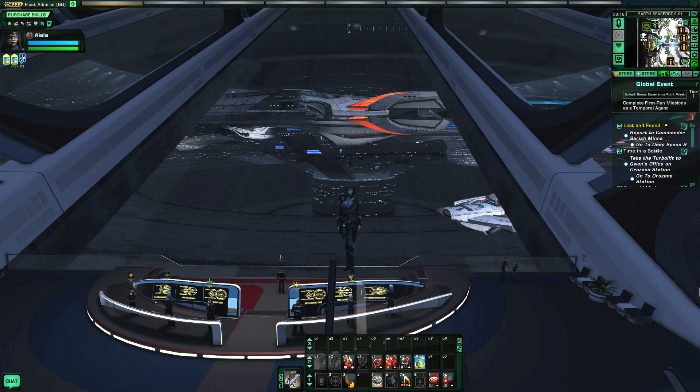Welcome to this aesthetic starship review about the Kelvin Timeline Tola'ro Intel Carrier Warbird Tier 6, a starship from the Romulan faction. This is going to be the last aesthetic review for the Kelvin Timeline lockbox because I covered all of them — the Federation one, the Klingon one, and now the Romulan one — and also the Vengeance class from the Lobi store.